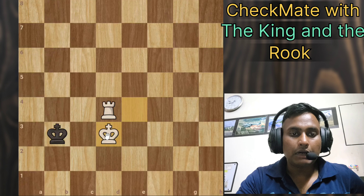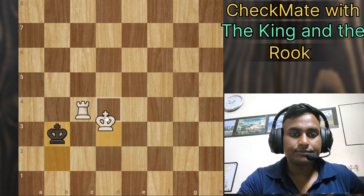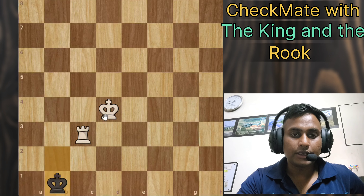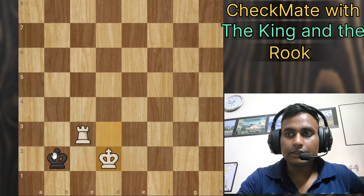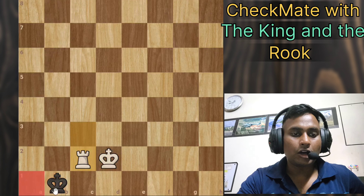He will go to c2. Now bring our rook closer — we'll just go back after he moves, then bring our king closer. He cannot move to these files so he'll go down. After he comes here, we again bring a wall and now he has only limited squares left. After he moves, we come here — he now has only four squares left. Keep bringing the king closer and once he reaches the corner, he has only two squares left.